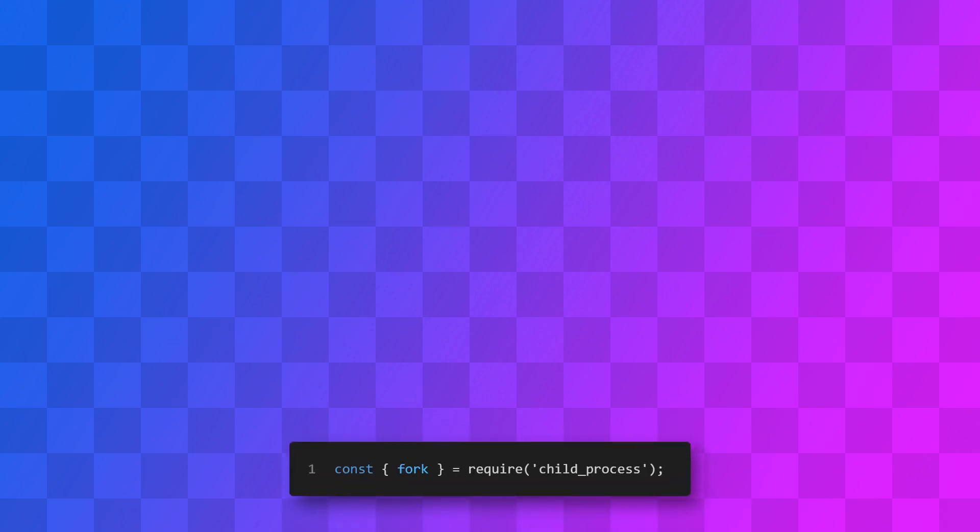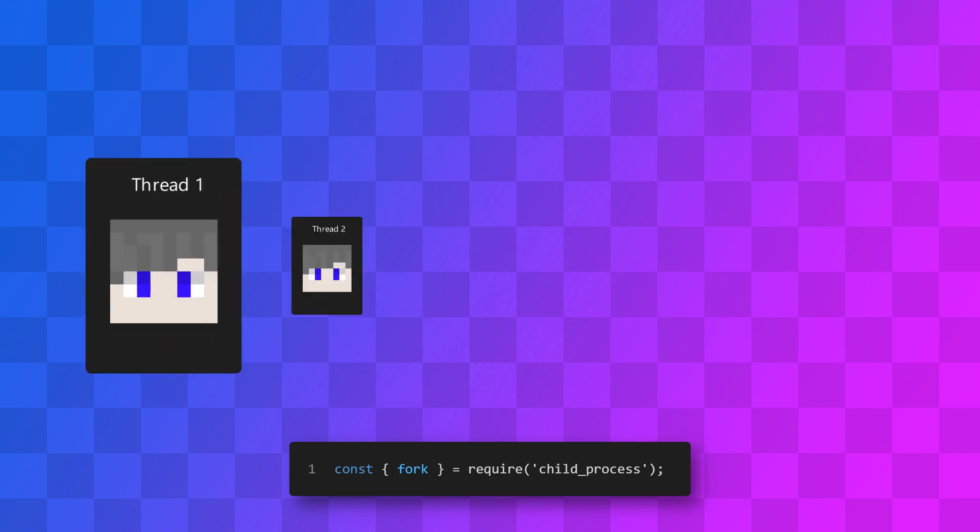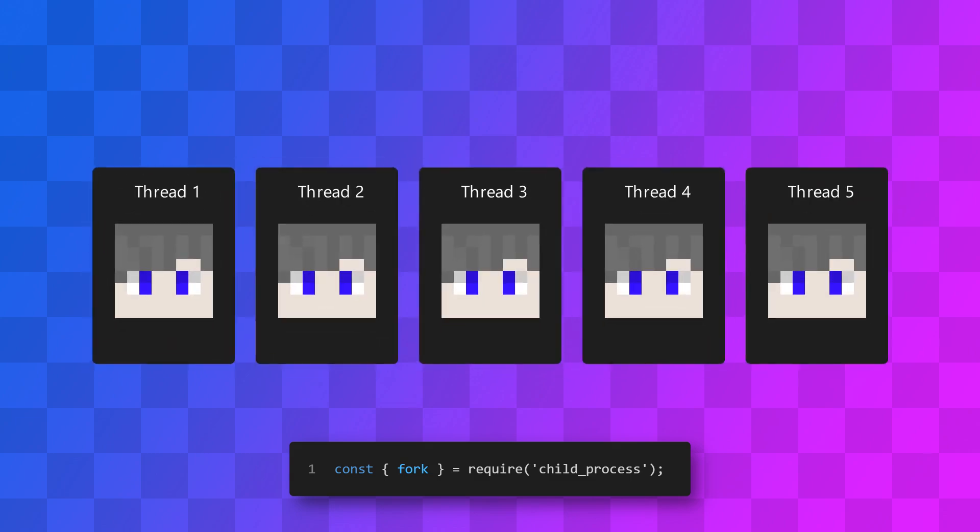Node.js has this library called Child Processes and it allows you to spawn kind of like another sub-program. It's on its own thread, and that way the code can sort of execute separately. So if you've got three bots and one of them lags, the other two aren't really going to be affected by that and they can just keep running fine. This makes the code a lot more stable.